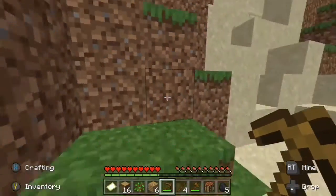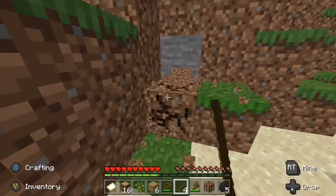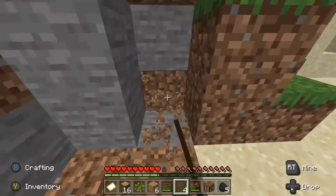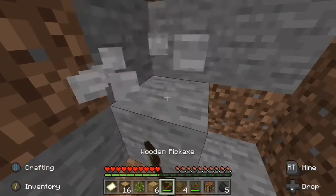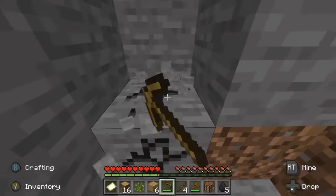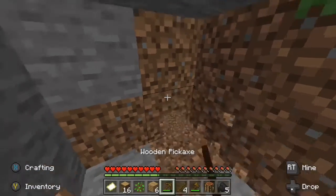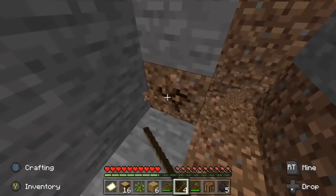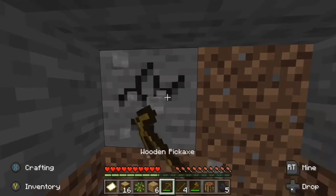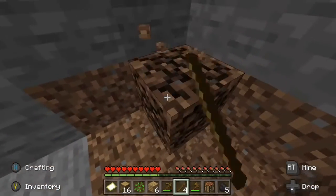I'm gonna dig into this little mountain — down here looks like a good spot. Maybe I should have made a shovel. I need to get some stone to make nice stone tools — wooden tools for now obviously. Give me that stone. I'm gonna expand this little cave area a little bit.